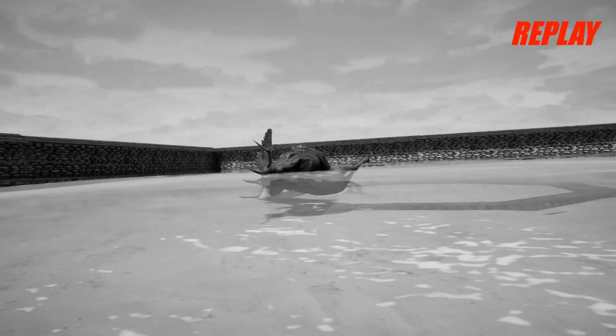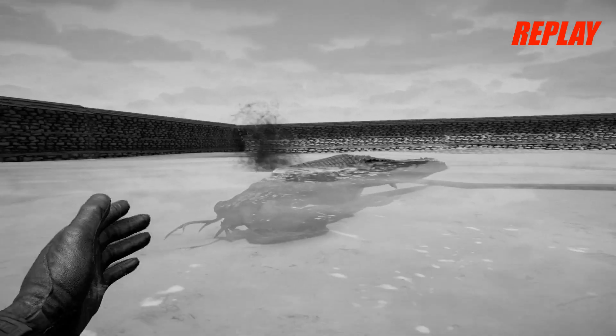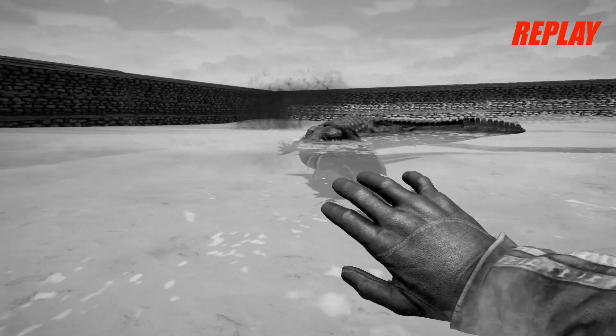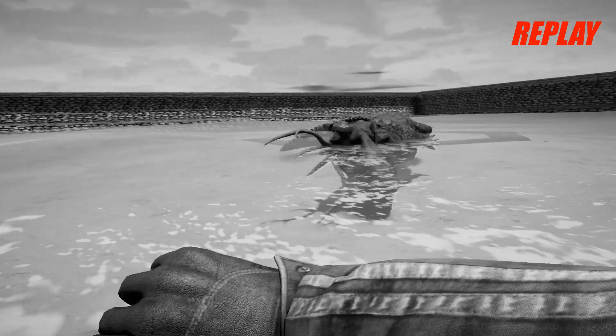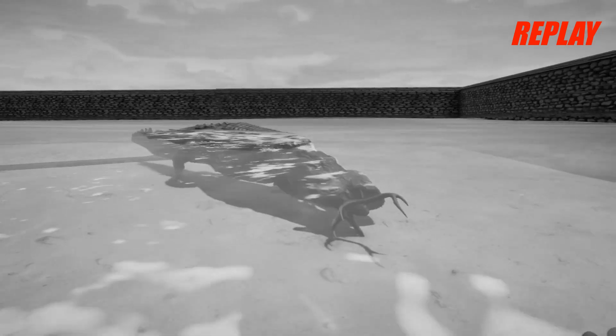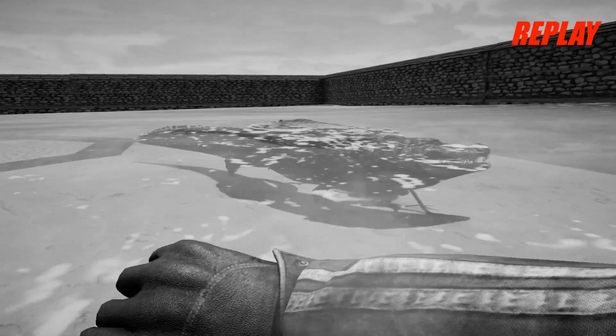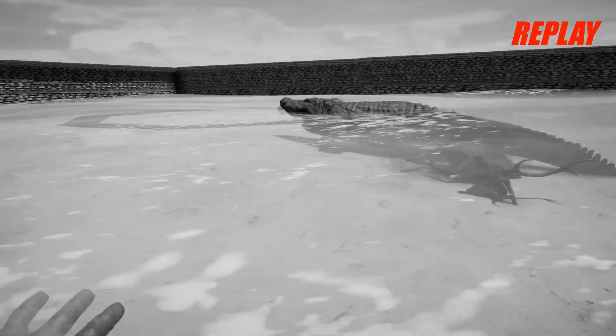Look at the replay. He really drags them down, gets them up underneath the water, probably to drown them. And then he can take them down quicker in his mouth — he's got them right around the head. His antlers are sticking out, but the sandbar needs to try to use those to his advantage, try to get a defensive position on this crocodile. But he can't do it. He wasn't ready for that attack and he is taken down.